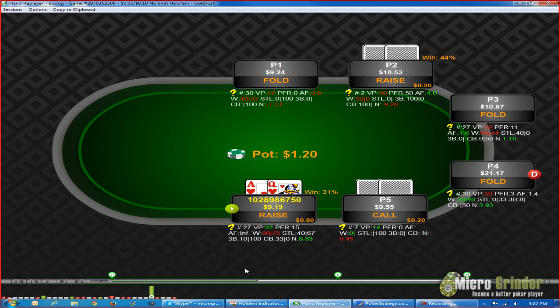Before we go any further, just for our viewers, let me explain what these HUD stats mean. The hashtag is number of hands. VPIP is voluntarily put money in pot. PFR is preflop raise. AF is aggression factor. The number before the pipe symbol is the percentage of hands that go to showdown, after that symbol is the percentage they win at showdown. STL is steal percentage and fold to steal. The 3-bet symbol shows their 3-bet percentage. Then fold to C-bet, and CB shows C-bet frequency versus fold to C-bet. The N is how well they're doing that session — for example, this player here is down almost a buy-in.